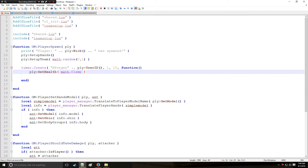To regenerate health we use the SetHealth command with math.Clamp, similar to the vampire crowbar example. math.Clamp limits a number between a minimum and maximum value. So we set health to the player's current health plus one, with a minimum of zero and a maximum of the player's maximum health.